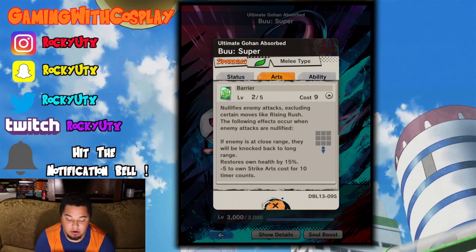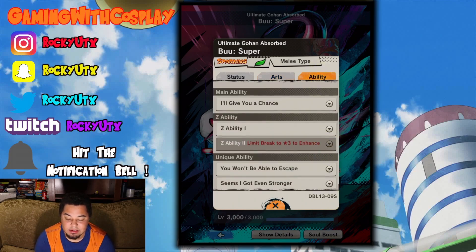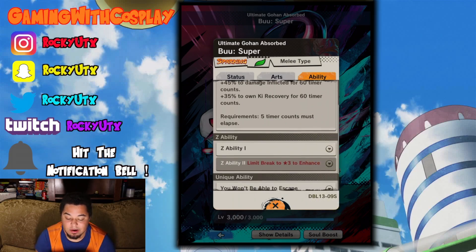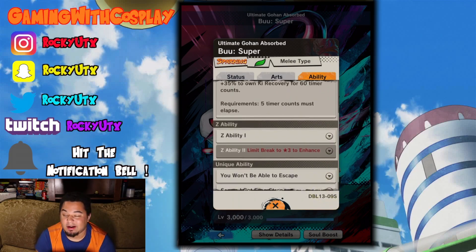And just to create that distance to be able to key recover — restores own health by 15%. Minus 5 to own strike arts cost for 10 timer counts. Main abilities: destroys all of your own cards, but in doing so, 45% to damage inflicted for 60 timer counts, plus 35% to own key recovery for 60 timer counts. Requires 5 timer counts to elapse.